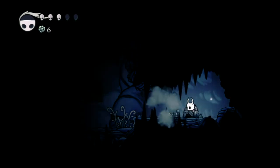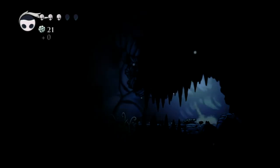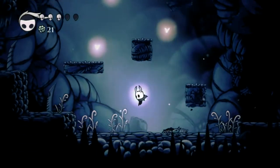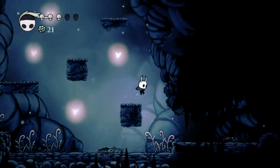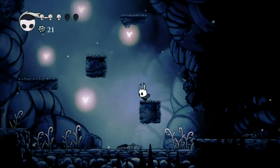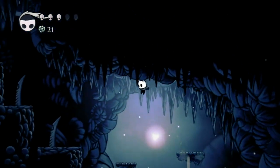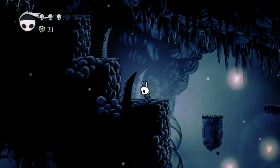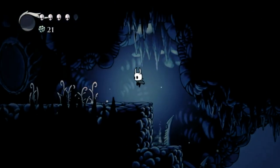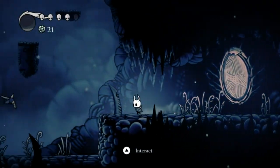What's over here? We're collecting — I think those are geo, the currency rocks. Not entirely sure what they are yet, but let's see what else is up there. We can jump super high in this game. So pressing and holding A lets you restore health. Every now and then when we collect soul from enemies, we can go ahead and heal.